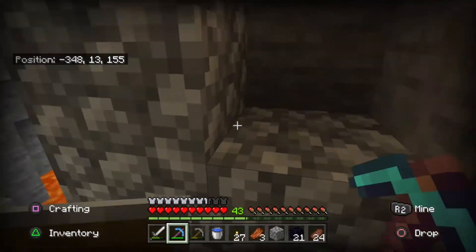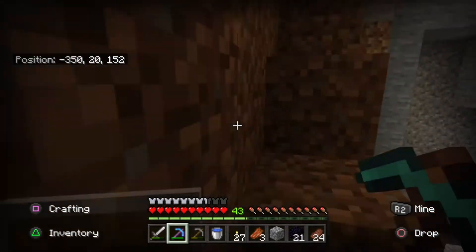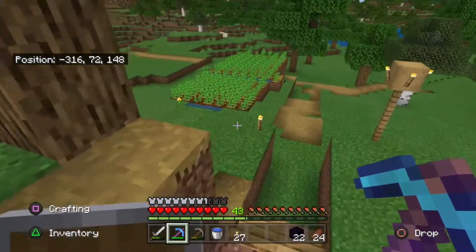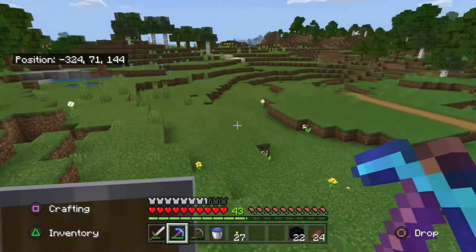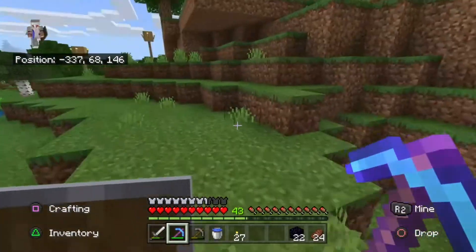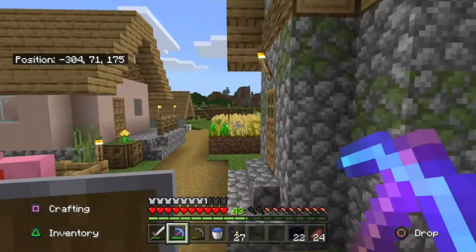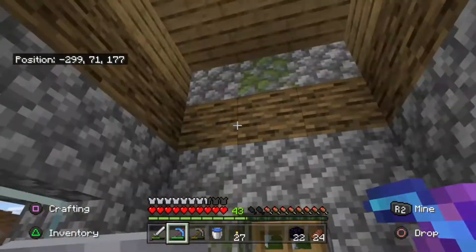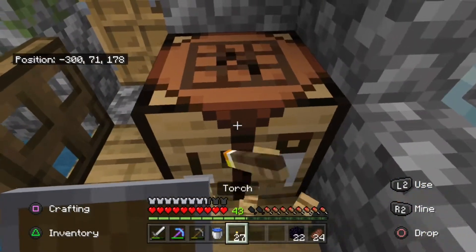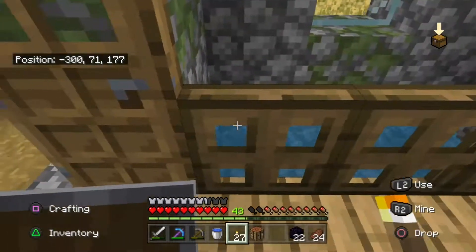I don't remember how much obsidian I needed, so I got about 21 just in case. Now I got my obsidian. Next thing to do is figure out where I want to put it. I'm gonna use this house — it's big enough, right? I hope so. Now we just gotta clear everything out and make a place for the nether portal.